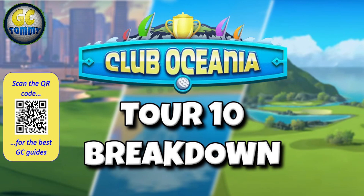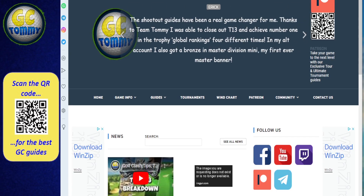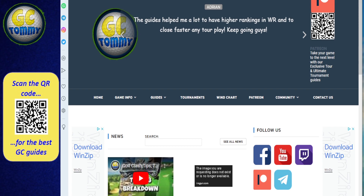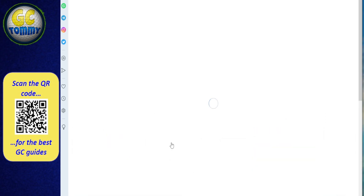Keep in mind that you can bundle the shootout guides together with tournament guides if you'd like, and also bundle with checkpoint challenge guides, or just buy them alone - we have something for each and every player. Scan the QR code here on the screen or use the link in the description below. The easiest way to view all the courses for any tour - plus tournament, ball info, and club info - is on golfclashtommy.com, and that website is free, so make sure to bookmark it.